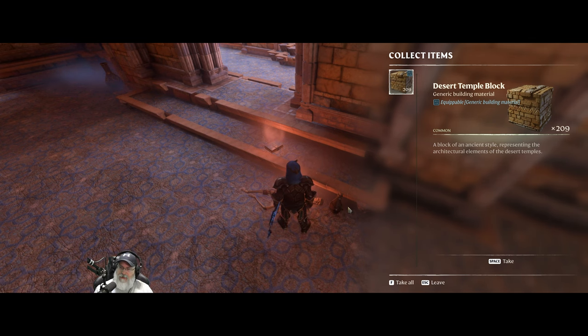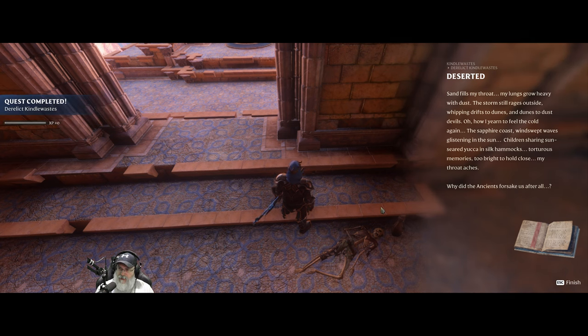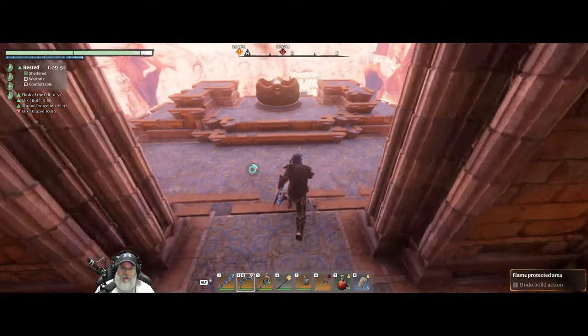Desert temple block — oh nice. And we have: "Deserted sand fills my throat, my lungs grow heavy with dust. The storm still rages outside, whipping drifts to dunes and dunes to dust devils. Oh how I yearn to feel the cold again — the sapphire coast, the windswept waves glistening in the sun... why did the ancients forsake us after all." Alright, bummer. I love these sun temples, man — I think they're awesome.